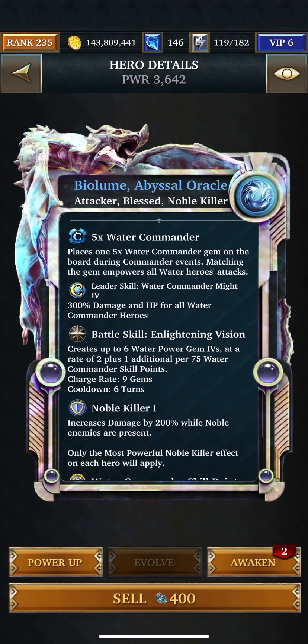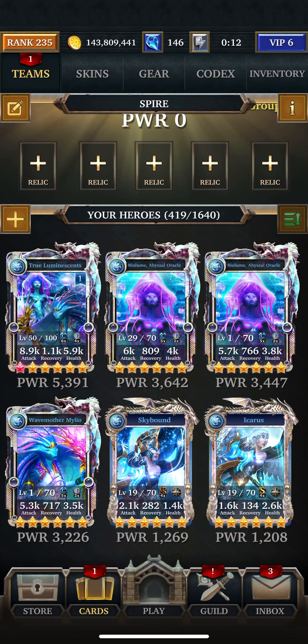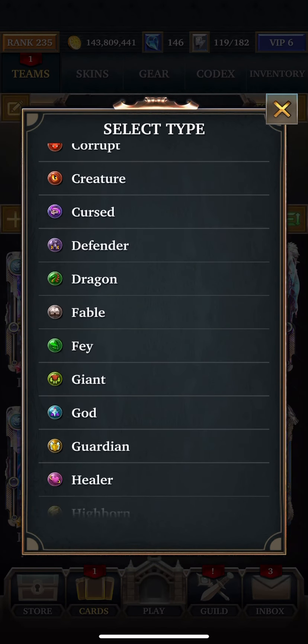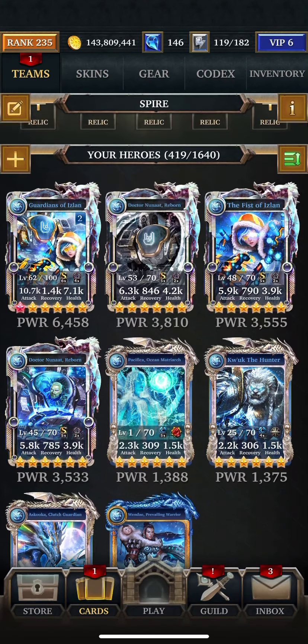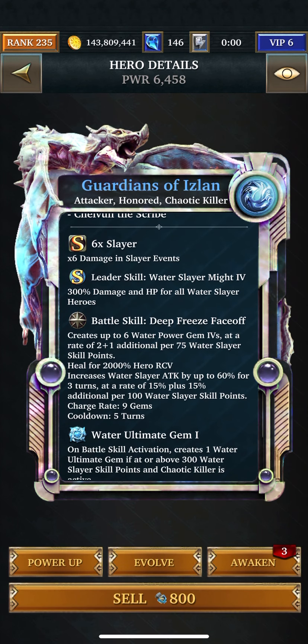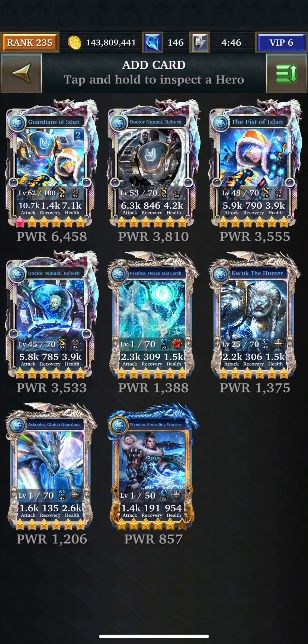It creates up to six water gem fours at a rate of two, plus one additional per 75 commander skill points. I'm kind of not sure, but I think I'm going to go with this team here.